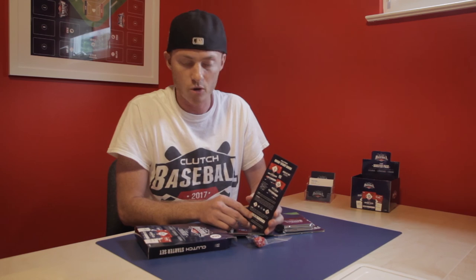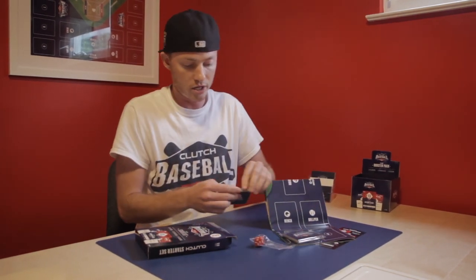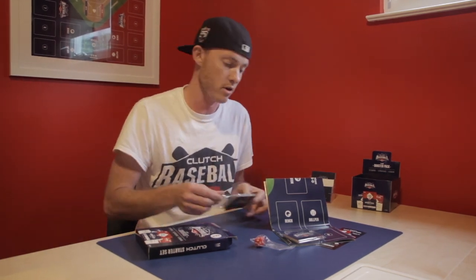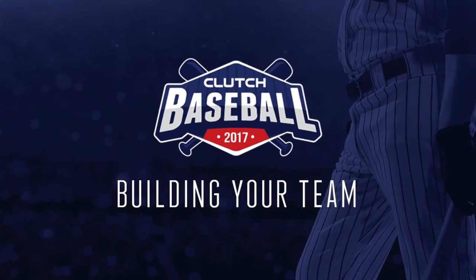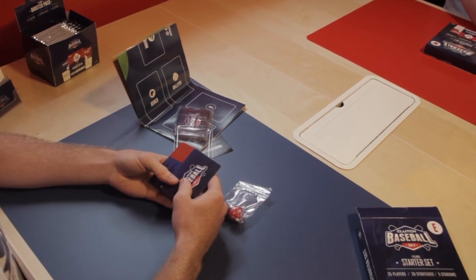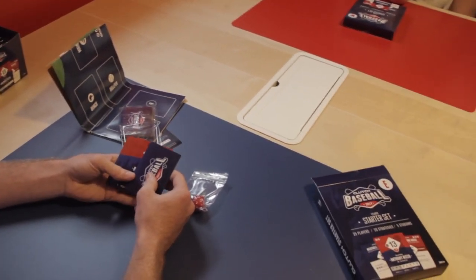It'll come with a quick start guide on how to get the game going and how to go through a basic at bat. It'll come with a full team already constructed under the salary cap — a full legal salary cap. Each starter set comes with 25 player cards covering all positions — a starter, a bullpen. It comes with 20 strategy cards to start you off, and it comes with a few stadium cards.